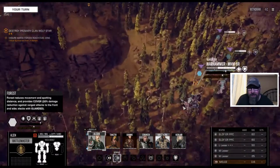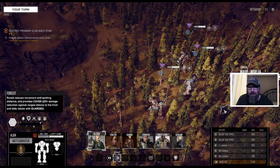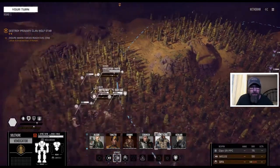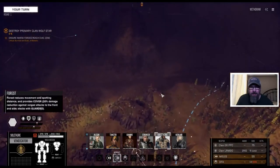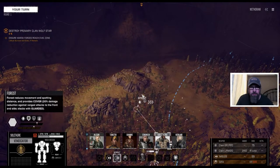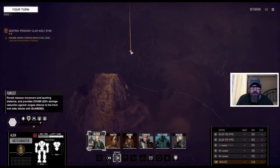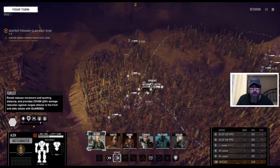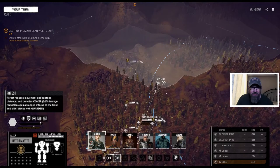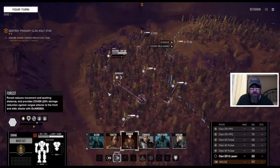Let's come in here real fast. They've got a Warhammer, an Awesome, a Phoenix Hawk, and a Wasp. Not too bad. We're going to hop into Solitaire in our scout mech and sprint forward. Nothing yet. Battlemaster — same type of deal, let's sprint up this way. Mad Cat kind of in the center of the line, with the Zeus next to him.